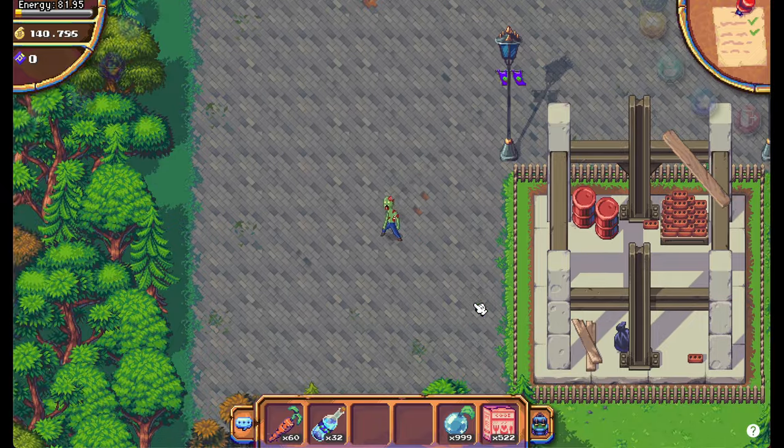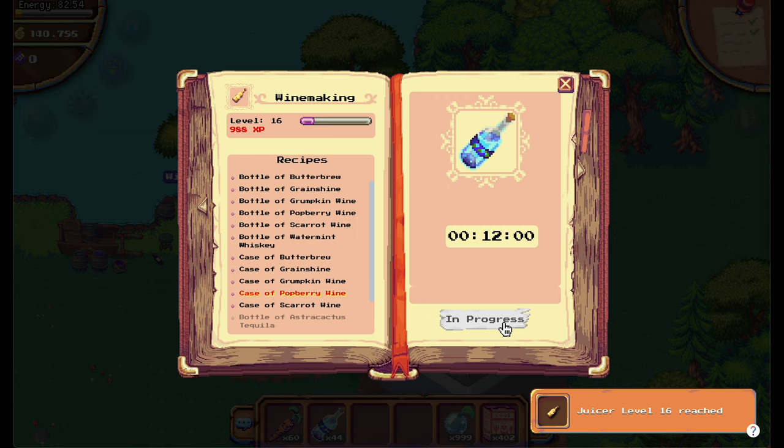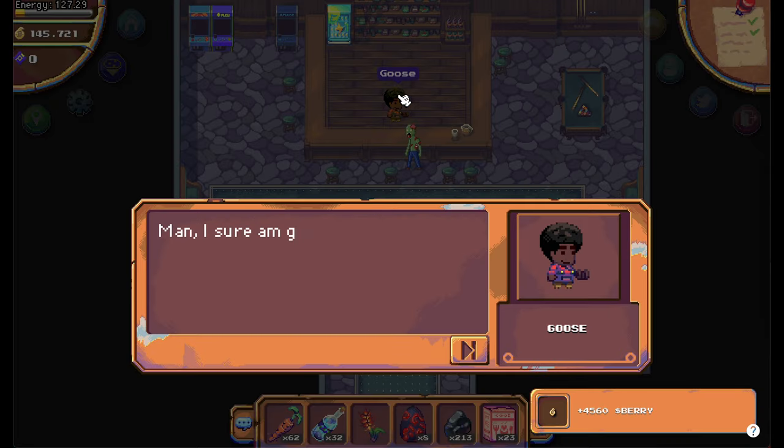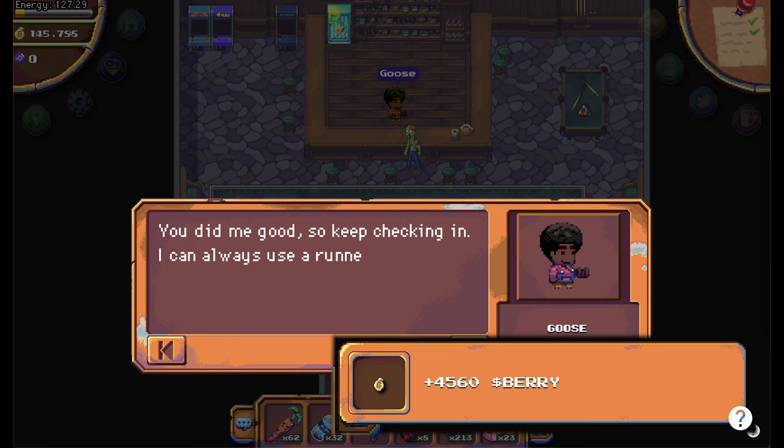You need to find the winery in the southwest of Terra Villa. When you have made all 24 bottles, go back to Goose.